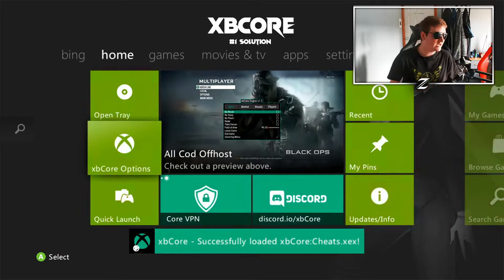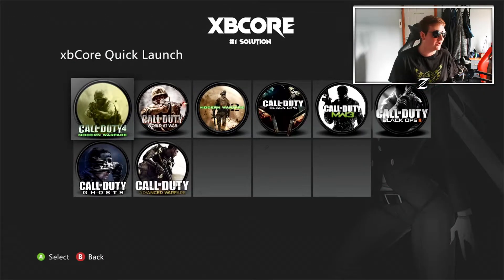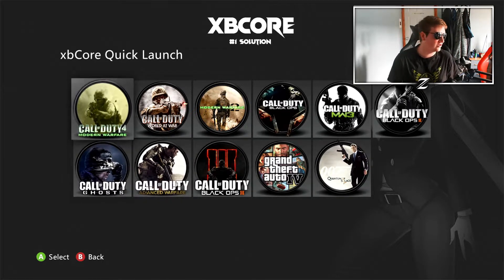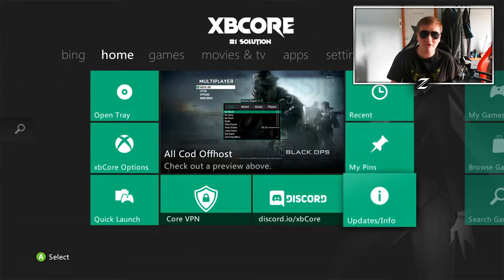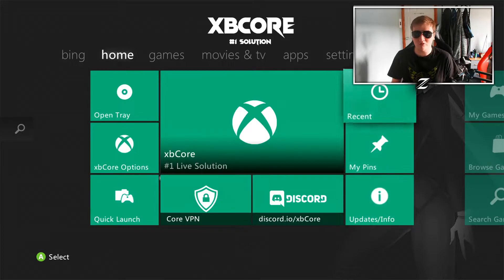It's even got a quick launch tab so you can launch any game right from the dashboard and your RGH will literally boot it — for instance I could just click World at War and it would load up. You've got updates and info basically giving you the changelog of what the server holds, so new features that have come out. It's got gold COD bypasses, gold spoofing, pop-up notifications, and COD engines that were added like the Blackhost one COD engine.